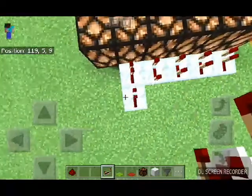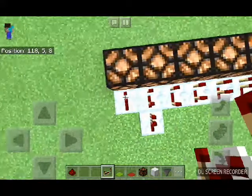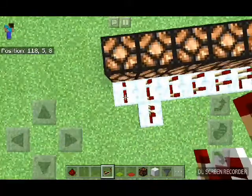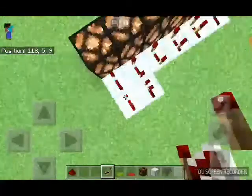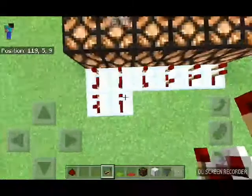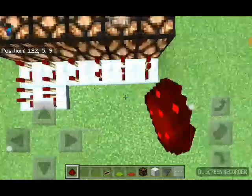Once you get to four ticks, all you need to do is place another repeater set to one tick, and then the next one set to seven ticks right there. So you're just placing the repeaters. Other than that, just connect all of these with redstone.